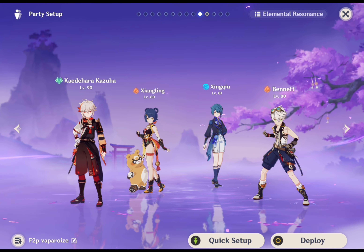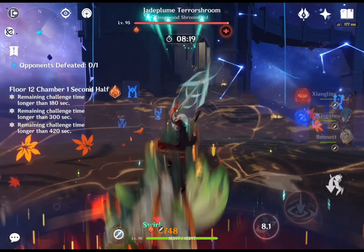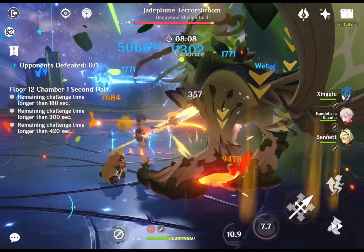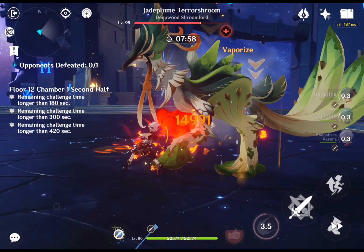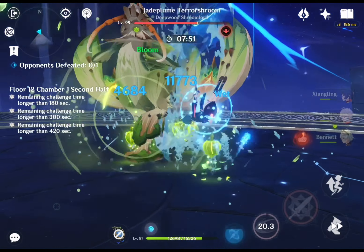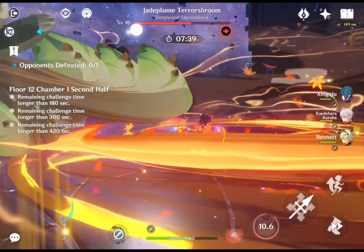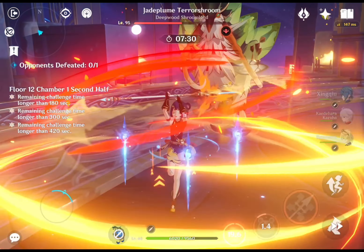The second team is an F2P Kazuha vaporize team. This free-to-play team is a great option for players who don't want to spend primogems, or newcomers who don't have any 5-star characters — though you can still maximize its potential. Xiangling is the main DPS, outputting pyro damage to react with Xingqiu, who attaches hydro to enemies to create vaporize reaction. Bennett and Kazuha are the supporters that buff damage and lower enemy resistance. Xingqiu can apply hydro and provide some damage and protection using his elemental burst. Bennett heals allies and buffs teammates' attack.